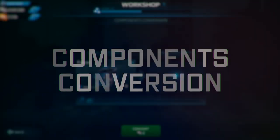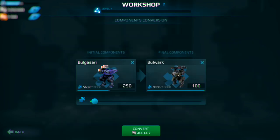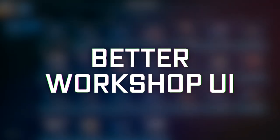Got tons of unneeded components? Convert them. Pick one type, pick another, throw in some silver. Done.